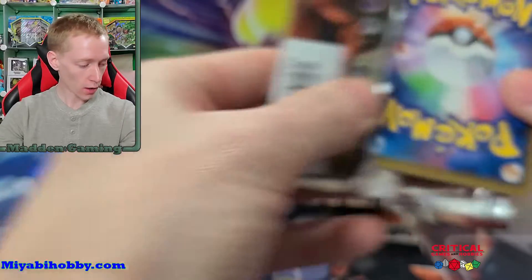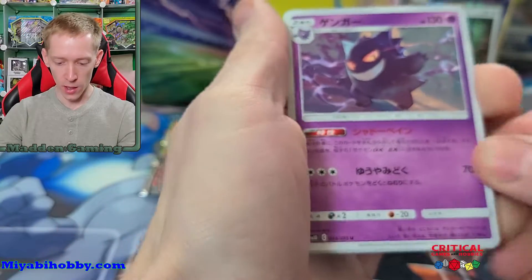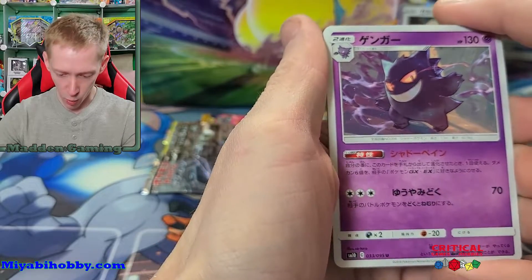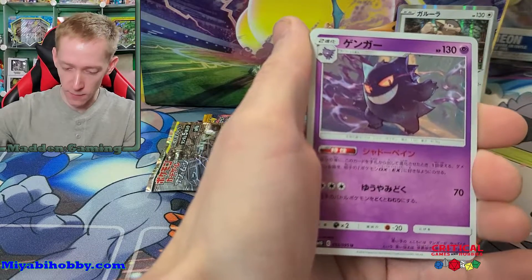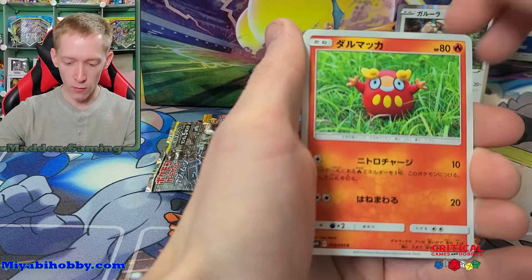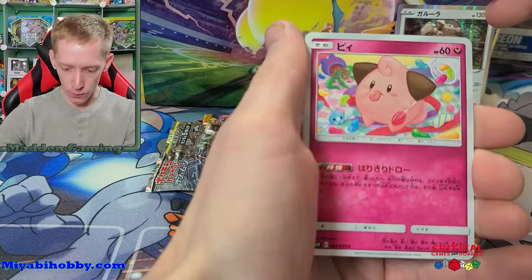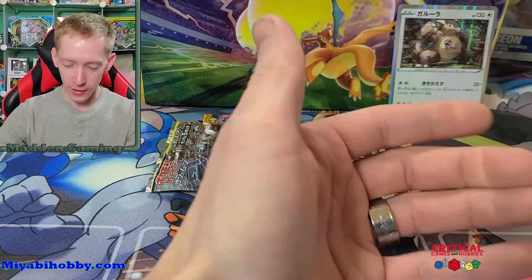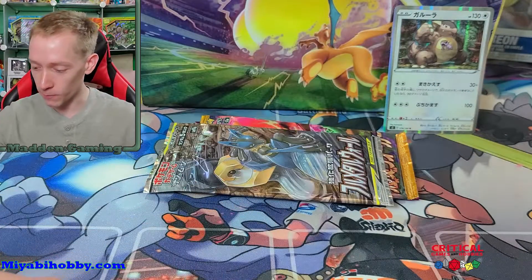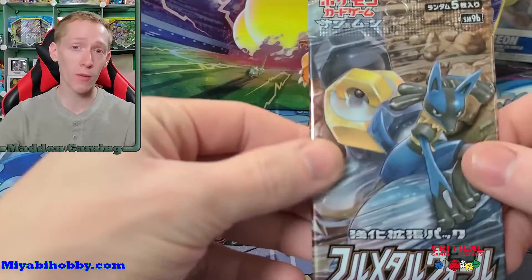Alright, on to another Double Blaze pack — a second Double Blaze pack today. We've got Gengar — awesome, really cool artwork, I like this card. Gengar is his Japanese name as well. Darumaka, Doduo, Digda, we got a 'P' — his name is P — Cleffa, and then Wigglytuff. That's an uncommon, not a non-holographic rare. I'm used to saying that from English packs, but Japanese packs you never know — they might all be uncommon and common.